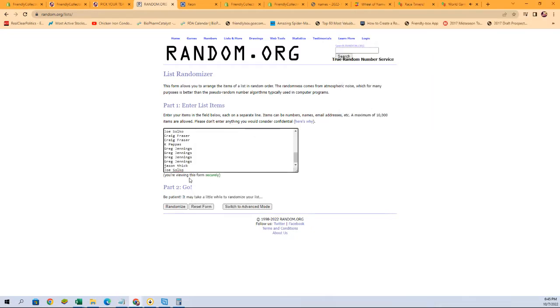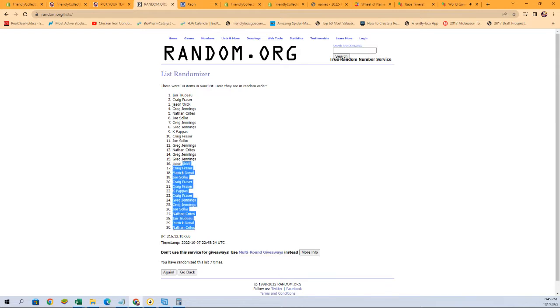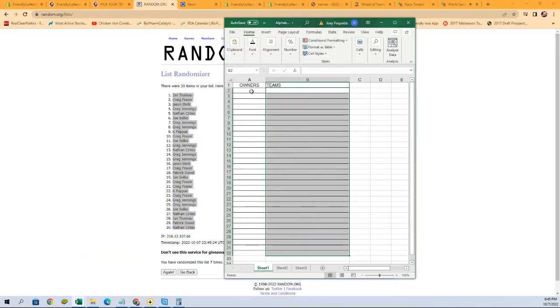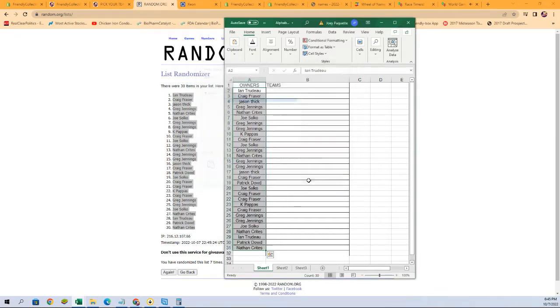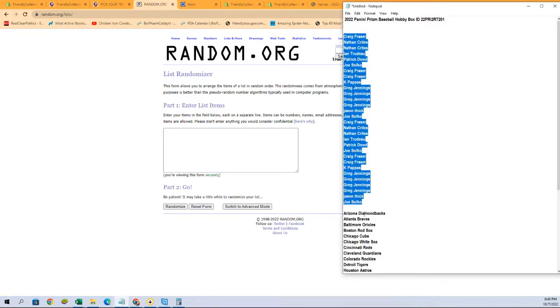We're going to paste them in over here. There we go, seven times: one, two, three, four, five, six, and seven. I didn't clear that out — copied it but didn't clear it. We'll do that now. Here we go, we have our owner names. Let's grab a fresh randomizer and our team names.